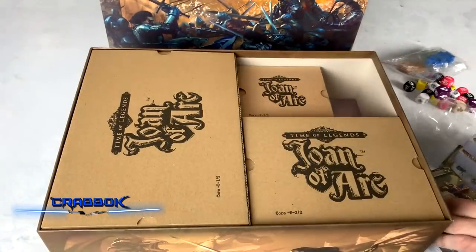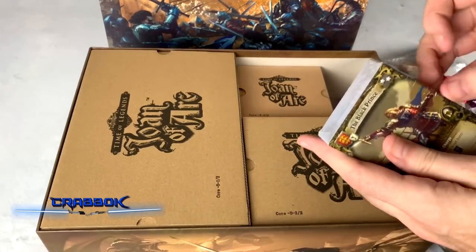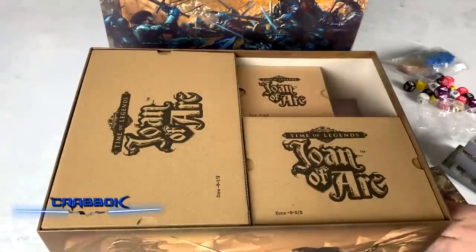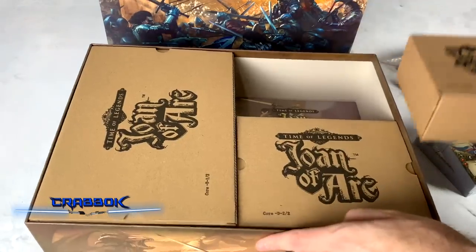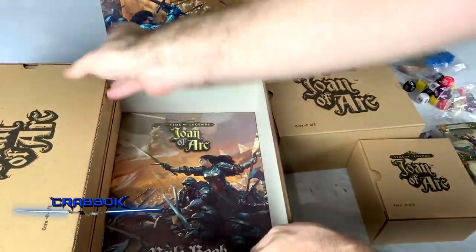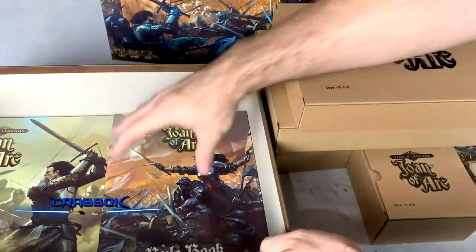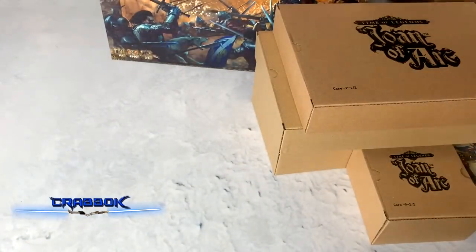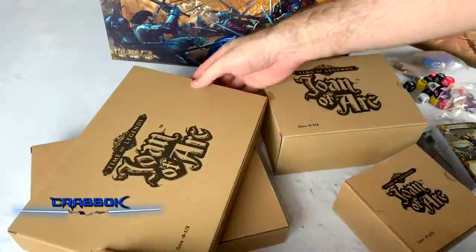We're going to take a look at some of these cards before we jump into the minis - because I know you guys, you see a game with miniatures in it and you want to jump straight to them. Actually, we'll get to the minis first. We've got a little box here, a medium box here, two core boxes marked one and two - so we've got four boxes of minis. And then we've got some more stuff at the bottom - that's the game boards and stuff. It's heavy down there.